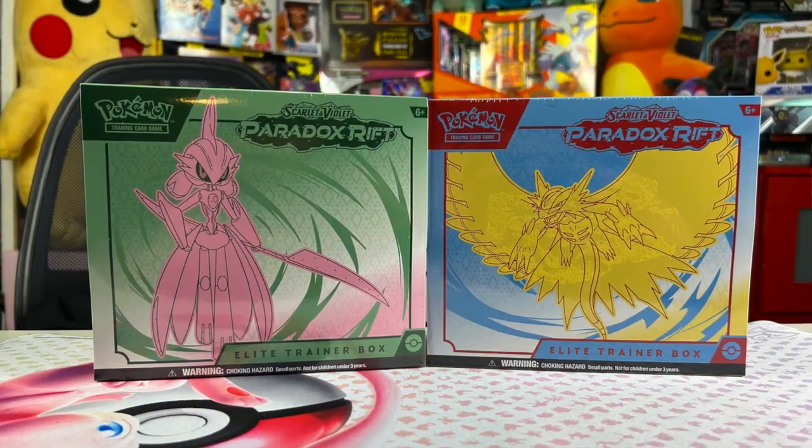Paradox Rift has officially been released on Friday and I'm excited to rip into some ETBs today. This series has two different types of ETBs which includes two different types of promo cards — one is an Iron Bundle and the second is a Scream Tail, an ugly-looking Jigglypuff. Both of these promos will be up for grabs; all you have to do is like, subscribe, and comment on what your favorite pull is of the day to have a chance at winning both cards.